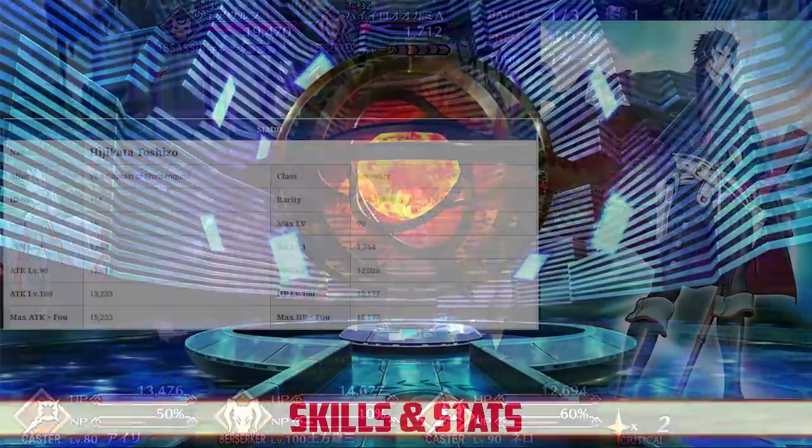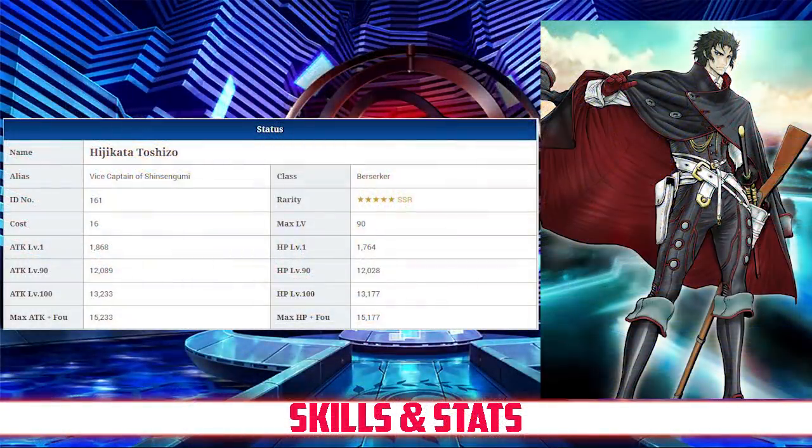On to Hijikata's stats. Hijikata has a max HP of 12,208 and a max attack of 12,089, which actually becomes 13,297 due to his Berserker class modifier. When compared to his fellow Berserkers, he has the lowest HP among all 5-star Berserkers, but pretty high attack, ranking only below Kintoki and Kuu Alter. Compared to the other 5-star servants, his attack is very high, while his HP is near the absolute bottom. Overall, this is exactly the kind of stat you would expect from a Berserker, and a perfect stat line for a glass cannon.